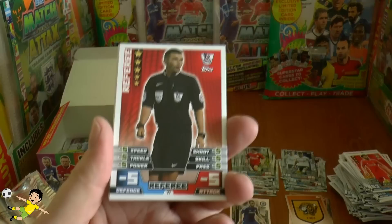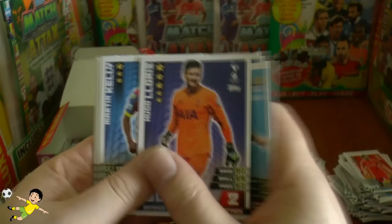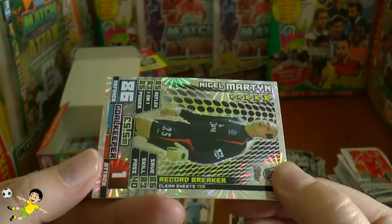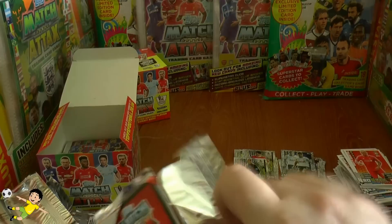Pack twenty-one starts with a referee card — a bit of a rubbish one. Then Didier Drogba of Chelsea, Kolarov, Lorie, Martin Kelly now at Crystal Palace, Besic, Arfield, Skirtel. Record breaker is Neville Southall — 138 clean sheets — formerly of Everton, pictured in his Everton goalkeeper strip.